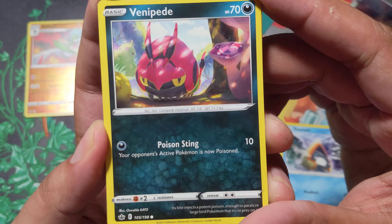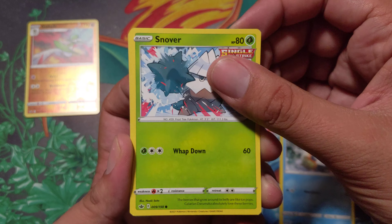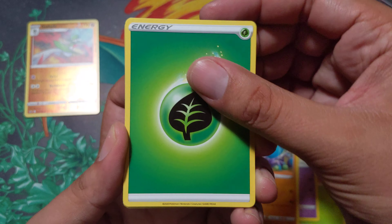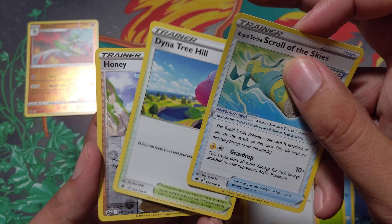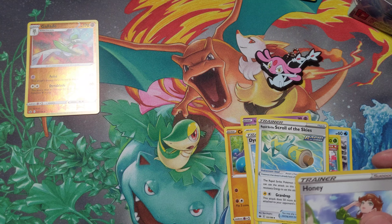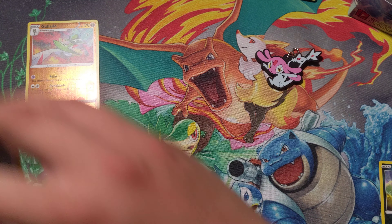That's so cool, I really like this card. Oswaldo Kato, thank you Oswaldo. Crabrawler — Crabrawler reminds me of a Judas Priest song called Nightcrawler, but they're not even close. Ooh, Dinotree Hill. A Seviper sharing the score with his friend — Zangoose, obviously.